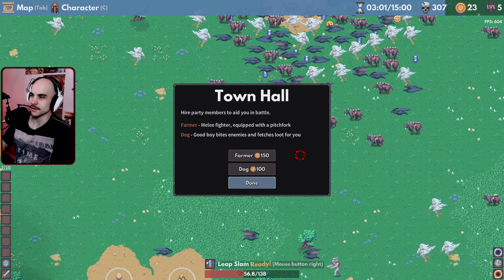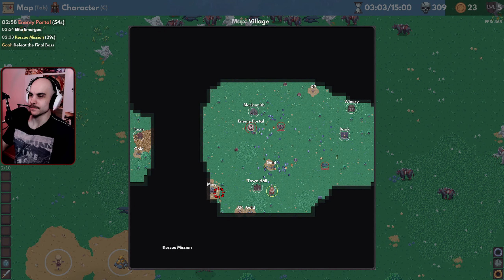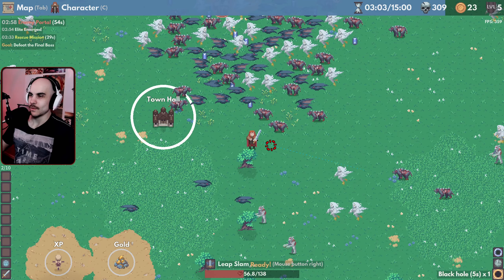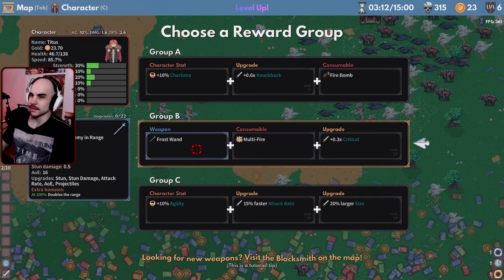There's a town hall here — hire a party member to aid you in battle. A farmer? A dog. Don't have enough money for either, but that's also cool. Enemy portal? Wow, this seems to have a lot of mechanics.